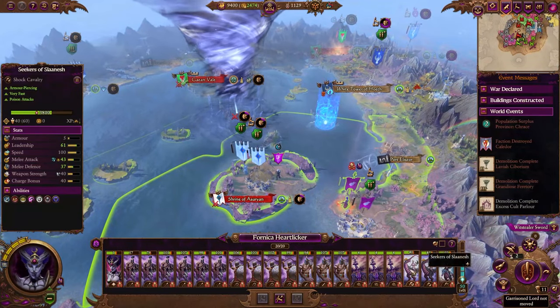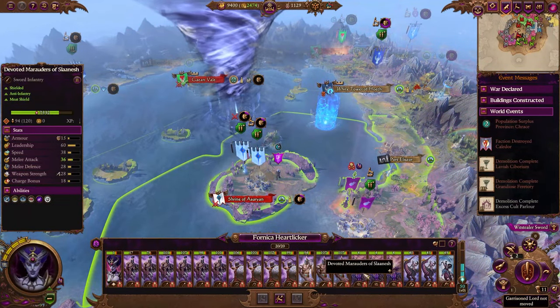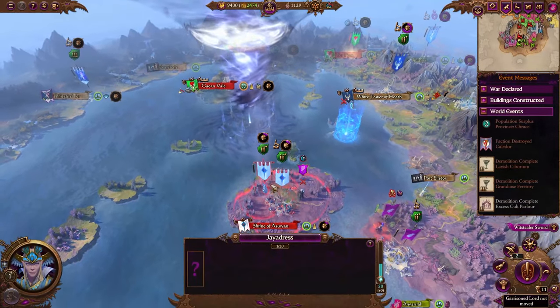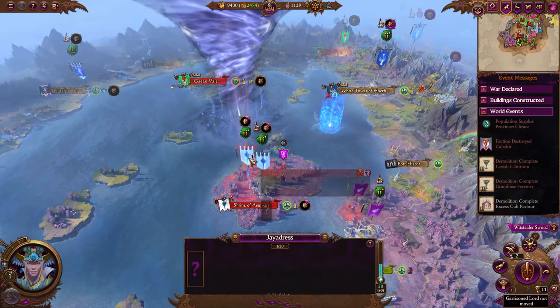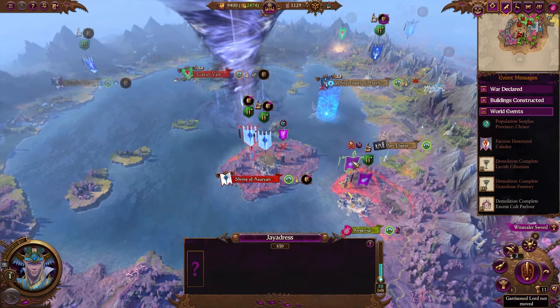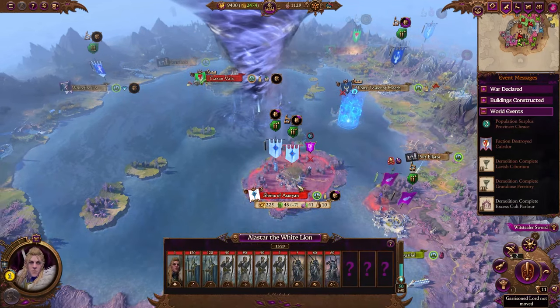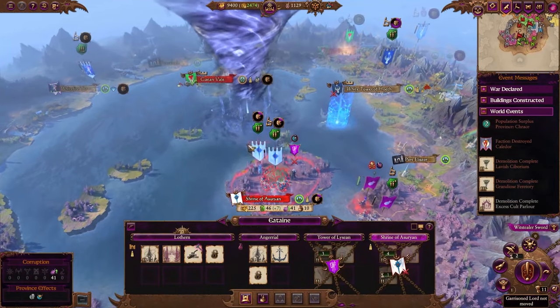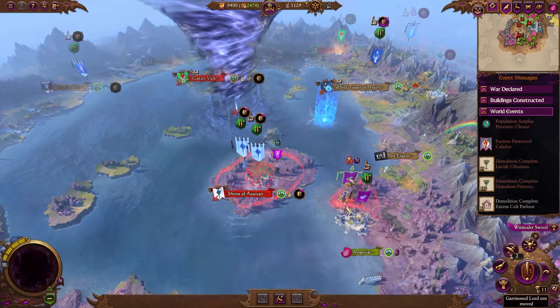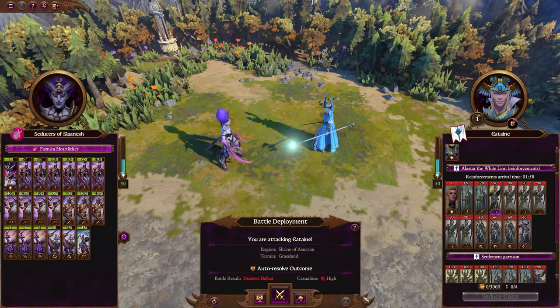As you guys can see, we have a couple of fast units here, some chariots, and a whole bunch of marauders. They have elected to raise a second army here and divide their recruitment. The only thing about that is it allows me to pin this army and its garrison inside of a reinforcement zone. So if I attack this, you'll notice that this says decisive defeat, but I really don't think that's how that's going to go.